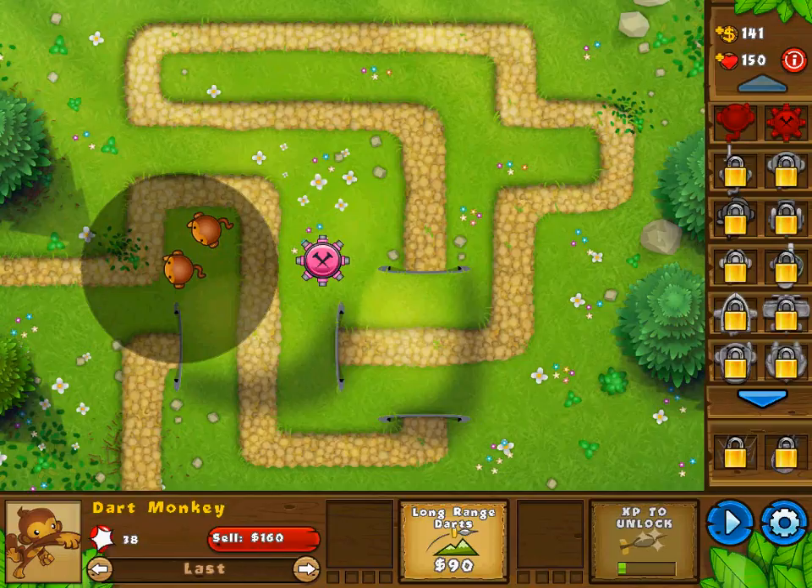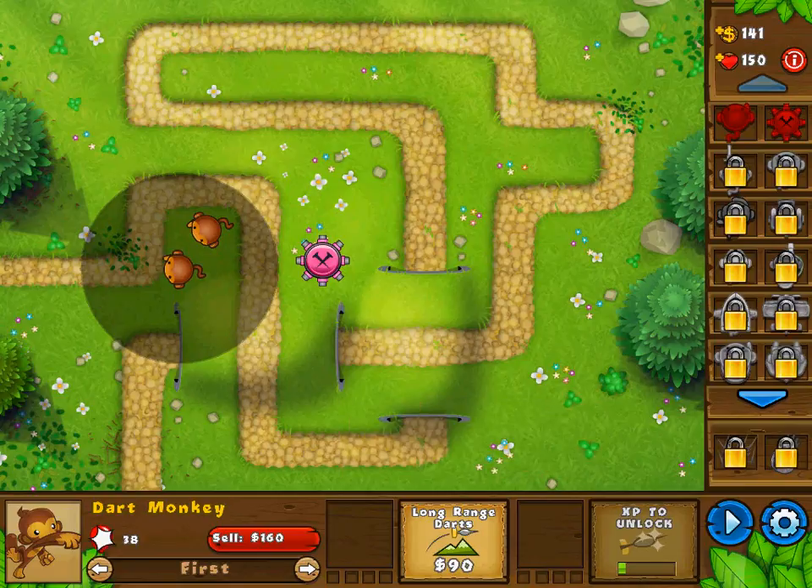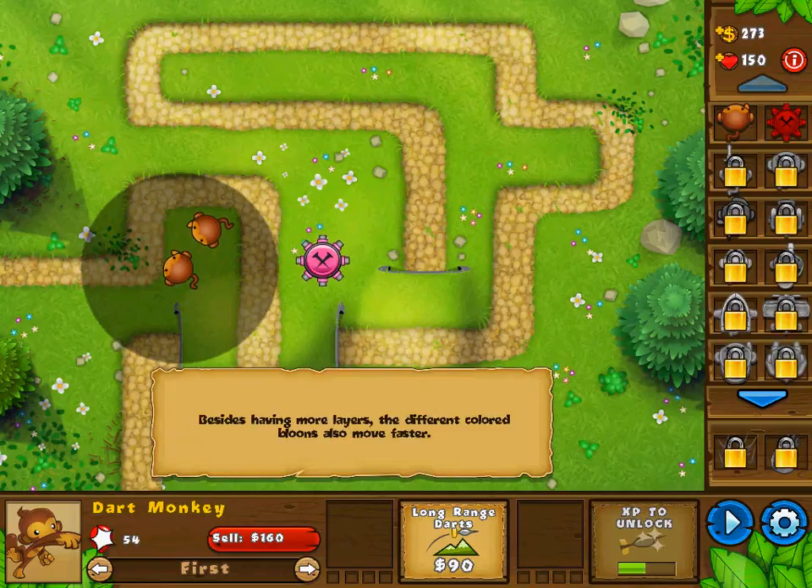I've popped 38 balloons so far. I can get the long range darts upgrade, but you're right in front of them so maybe you don't need that right now. I'm not expecting this level to be all that difficult because it's the very first level of the entire game — not expecting it to be incredibly challenging. Besides having more layers, the different colored balloons also move faster. I noticed the blue balloons as well. Maybe I could try putting another dart monkey down because the blue balloons seem to get a lot further than the red ones.